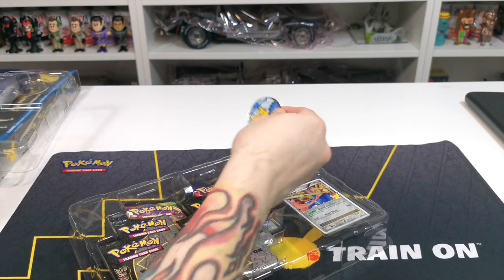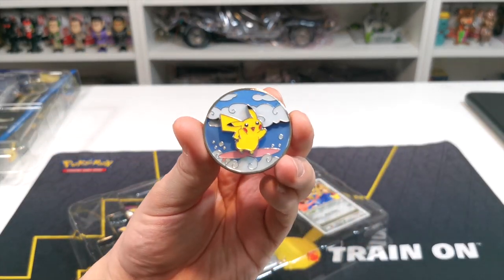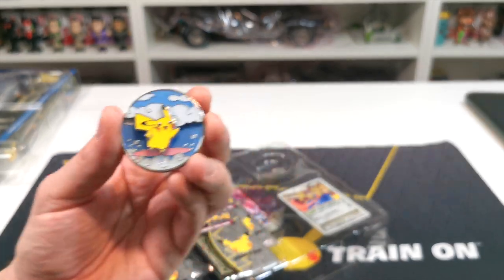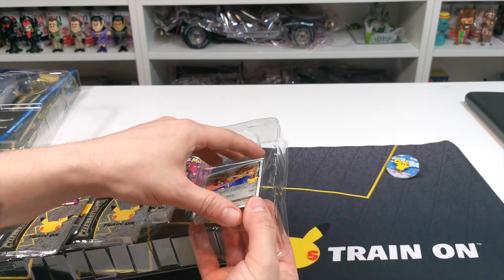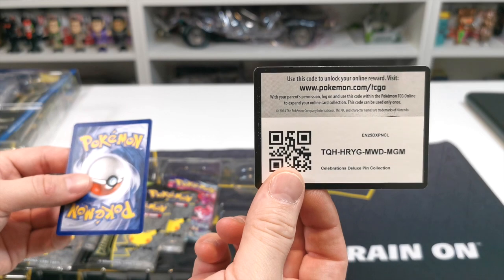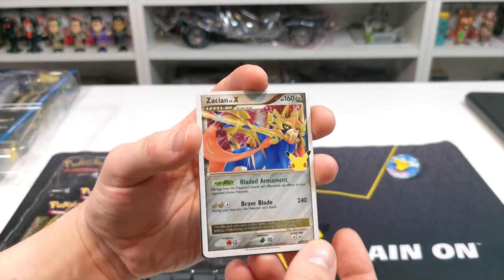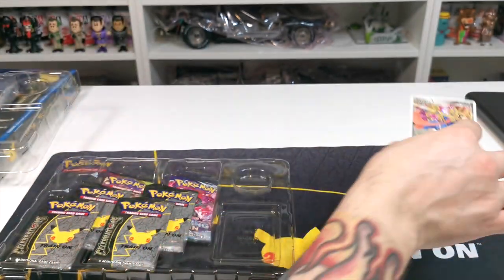This pin is gorgeous — look at that surfing Pikachu pin, isn't that incredible? I love it absolutely. So this is the special card that you get, and then you get the code card as well. You need to make sure you get this pack so you can pull this card.